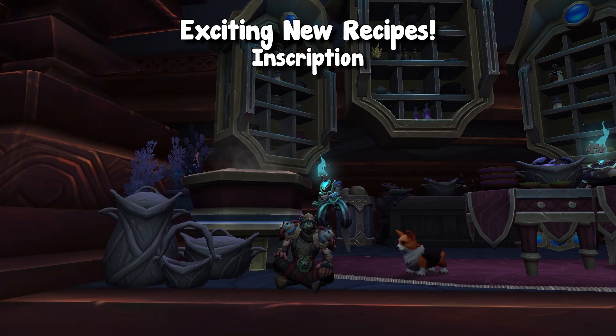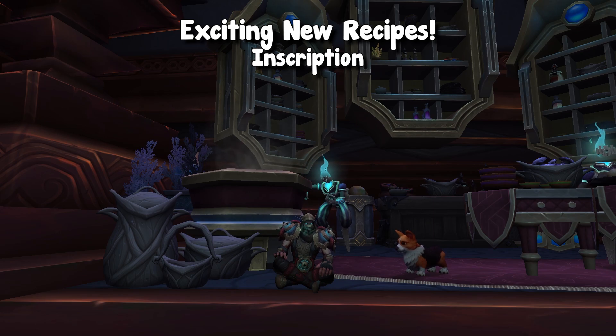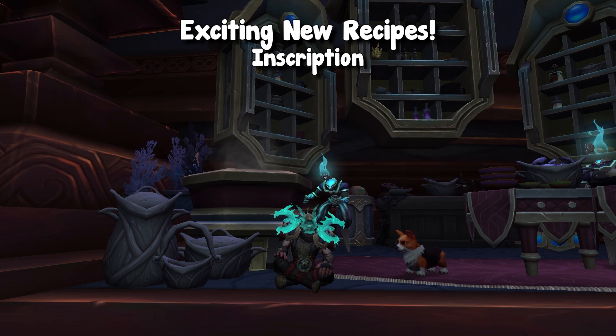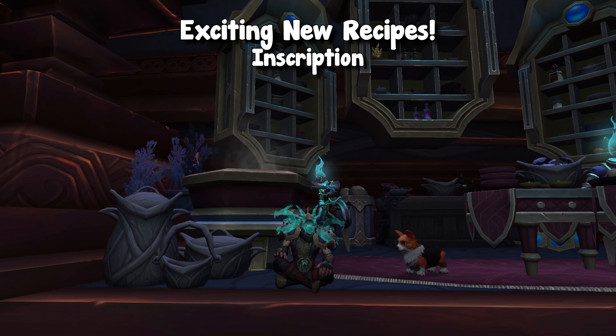Then we have inscription, which has a few interesting items. The first thing to note is that missives are back in Dragonflight. Assuming that they work the same as in Shadowlands, they will be able to be applied to gear to control different stats. Then we have the return of Darkmoon decks, which are not new. However, they are a great source of gold at the start of expansions. But they do have a new interesting item called the Scroll of Sales.